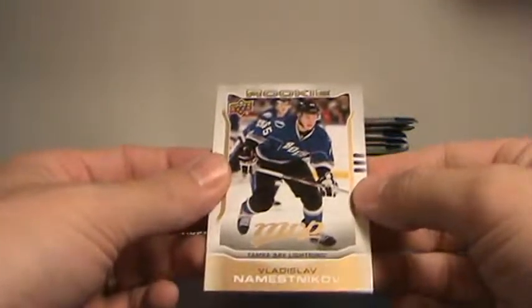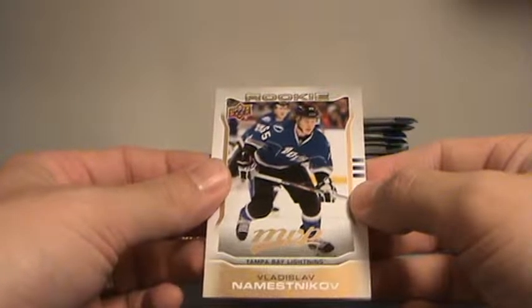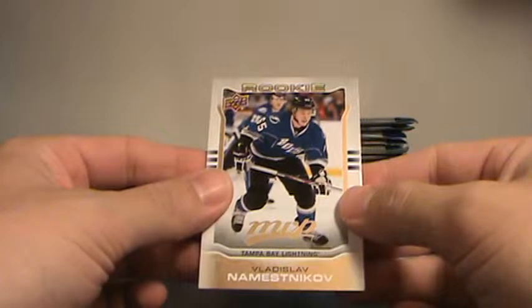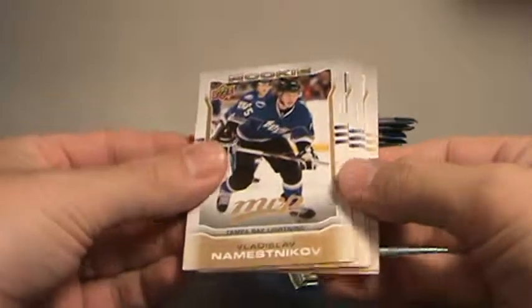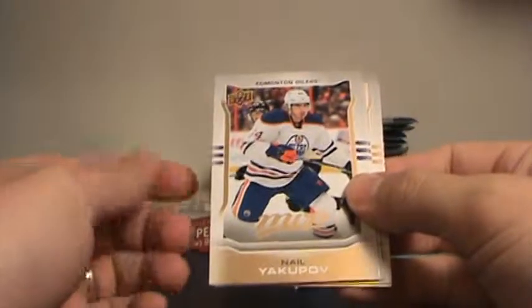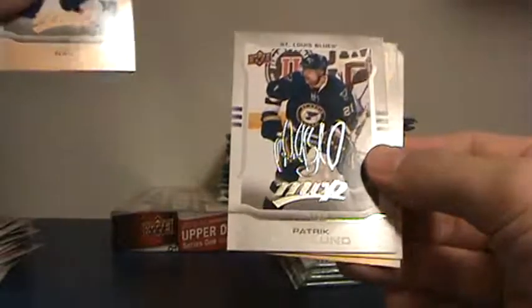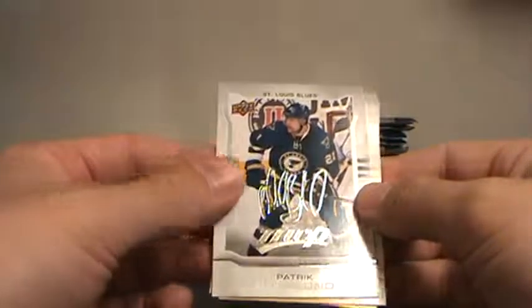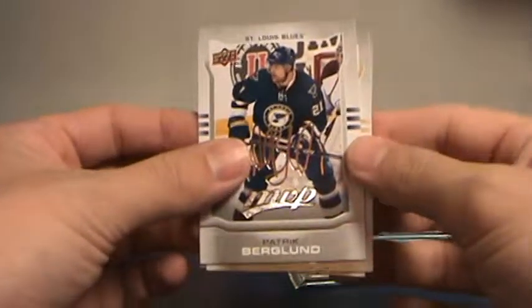Too bad you only get one out of every ten packs, maybe. Vladislav Nastamnikov — I guess that's how you pronounce it — for the Lightning. Neil Yakupov, that's his second year. Patrick Bergeland for the Blues.